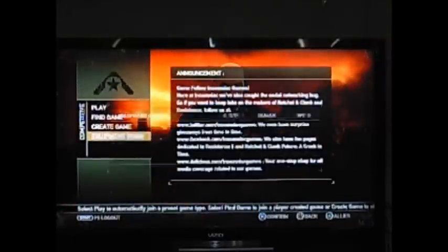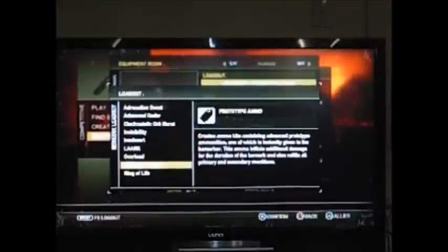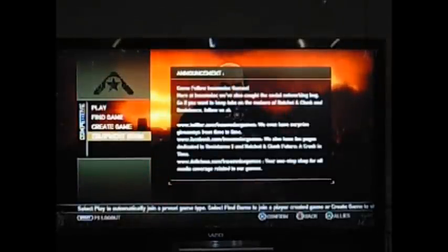Let's go to the competitive equipment room. You want to make sure you have the Far Eye and the Prototype Ammo on both your accounts — both your Human and Chimera. Your second account, it doesn't matter what they have, they're just going to die.